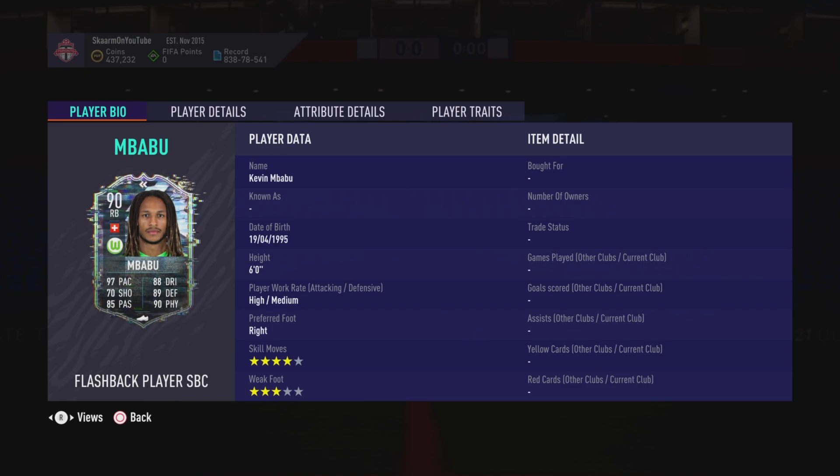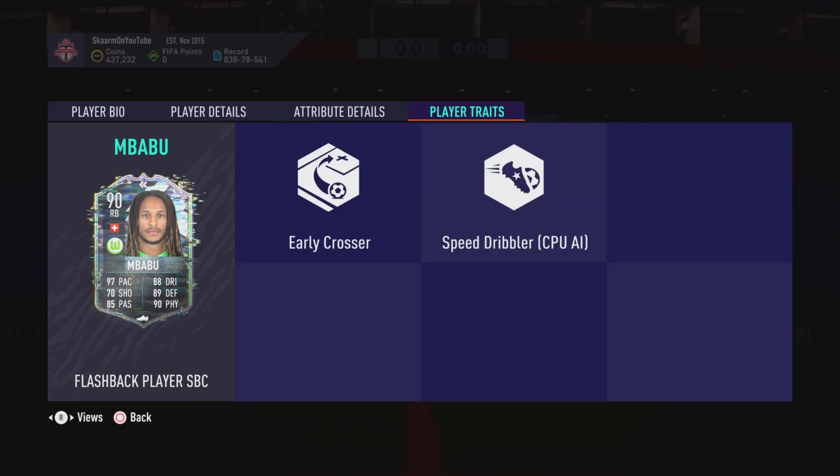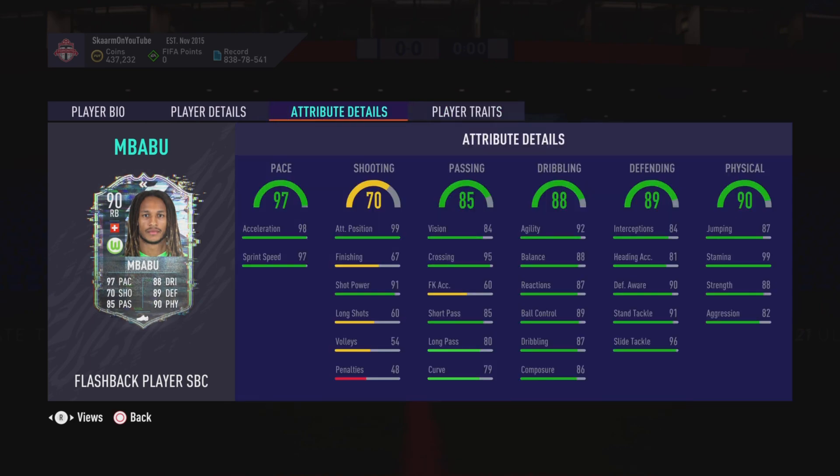Medium/medium work rates, right footed, four star skills, three star weak foot. So far looking fantastic. In terms of player traits, he has the Early Crosser trait, which is decent depending on if you guys do cross. In terms of in-game stats, pace is absolutely phenomenal. In terms of shooting stats, he has great attacking positioning and great shot power. Looking at passing, he has decent vision at 84 and great crossing at 95.